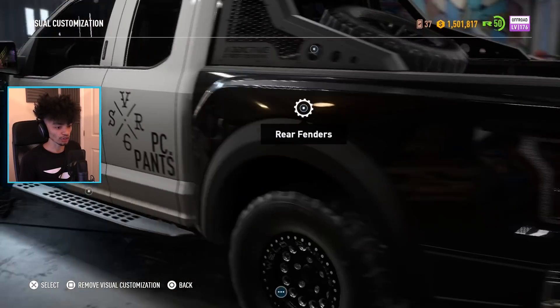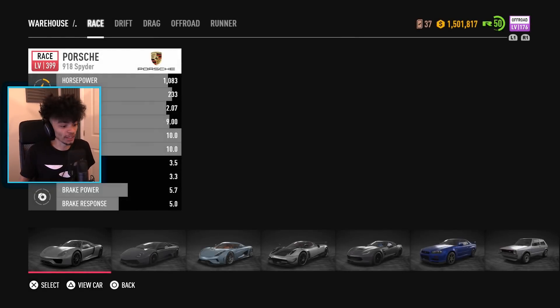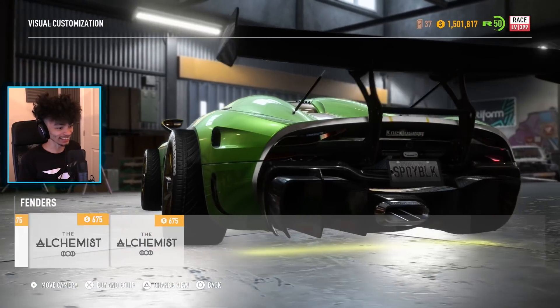That might be more difficult — we obviously have to go all the way around. On visual mods, go to the right, go to the right again — that's not too bad. Front fenders, rear fenders — it took ages to do it that time. We got it! Go to the Regera and — rear fenders — boom, we got poking-out wheels on all four corners!